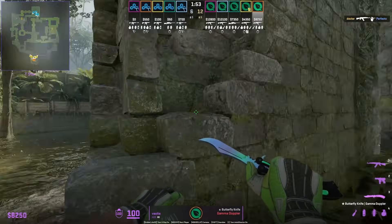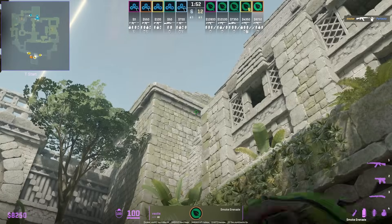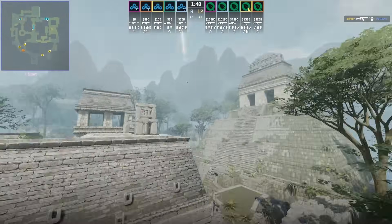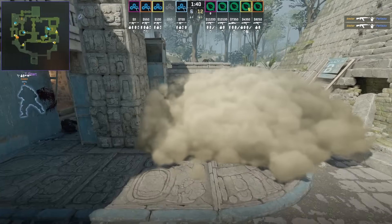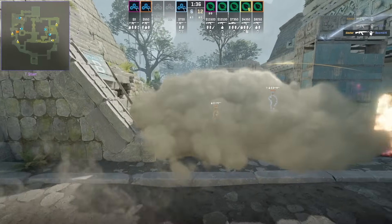Vexite shows a new lineup to throw the B pressure lurk smoke: aim at that line then go ahead and W jump throw. You can pair this up with the standard B pillar cave molotov, and here you're going to see FlyQuest send one player through the smoke.